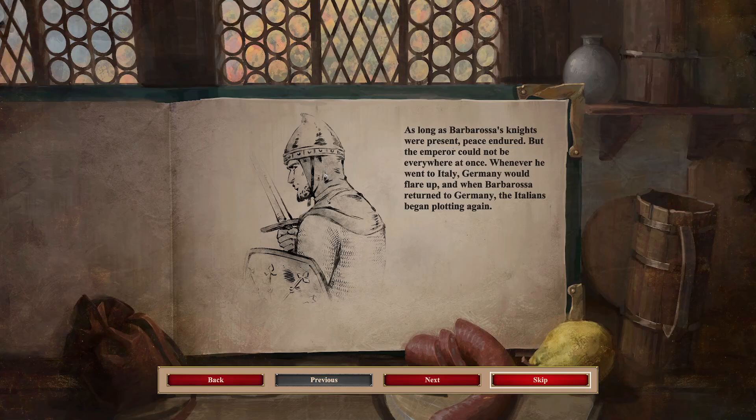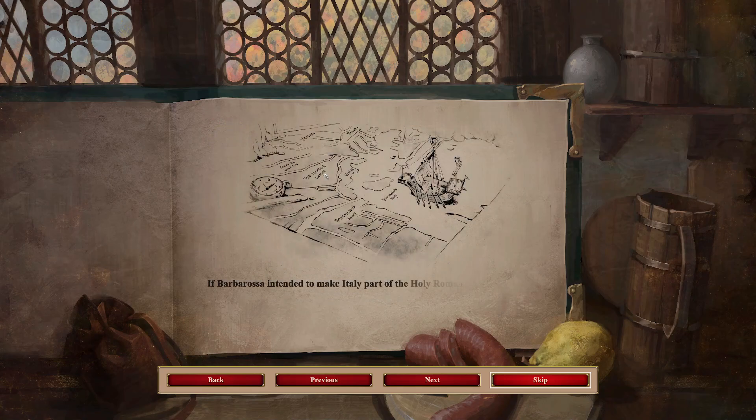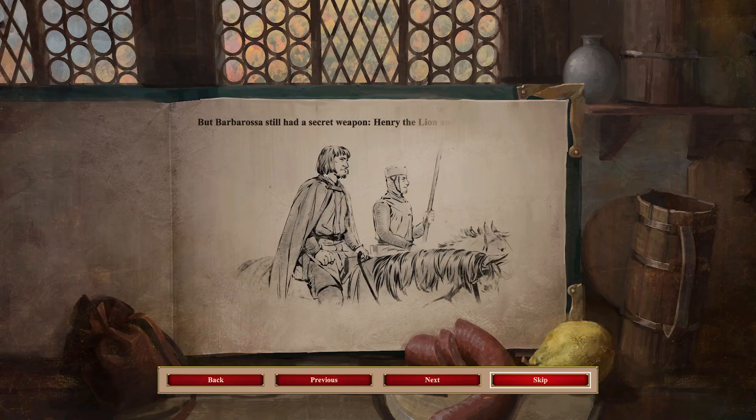Germany would flare up, and when Barbarossa returned to Germany, the Italians began plotting again. Milan had fallen, but the remainder of the Italian cities joined together in a confederation known as the Lombard League for the purpose of defeating Barbarossa. If Barbarossa intended to make Italy part of the Holy Roman Empire, he would have to conquer the Lombard League city by city. But Barbarossa still had a secret weapon: Henry the Lion and his seasoned troops.